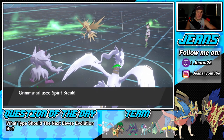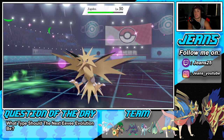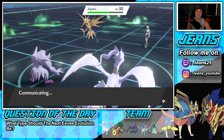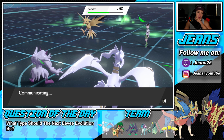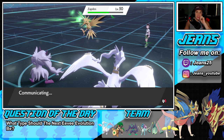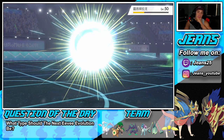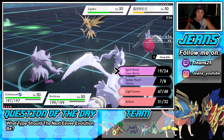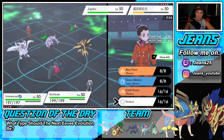Spirit Break comes through — with Light Screen and the minus-one Special Attack, you just have to love it. He's probably going to Roost up, which could be a problem, but he goes back into Regidrago. I'm totally cool with that — just Spirit Break over onto it, then Protect this turn. We don't want Regidrago dropping a huge Dragon move; we know the power of that Pokemon.